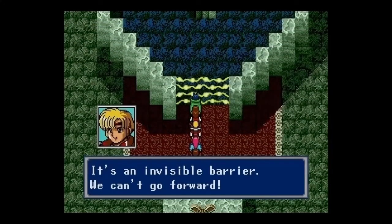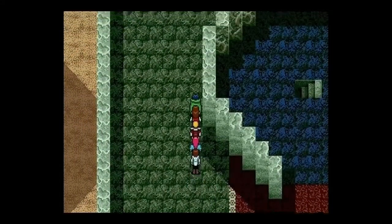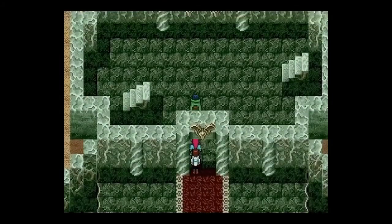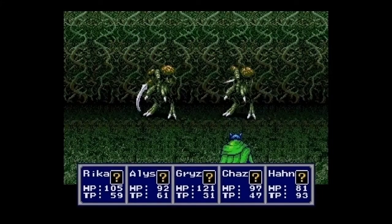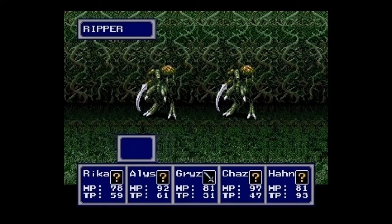It's an invisible barrier — we can't go forward. It's not really invisible; I can see it clearly. But here at Zeo's Fortress, there are plenty of side rooms that lead to some pretty good secrets. Some of them require you to drop from the second story onto the ground floor. Good thing there's no fall damage.